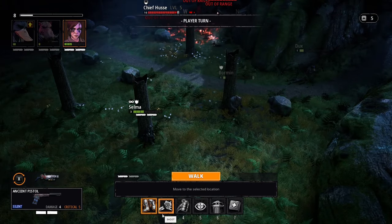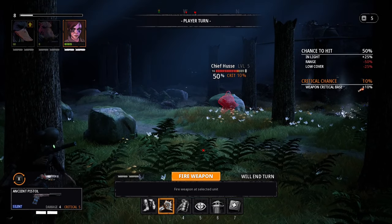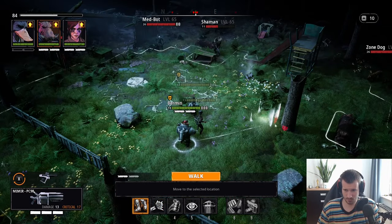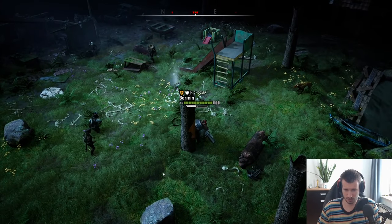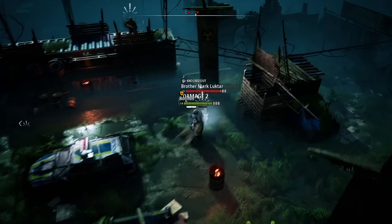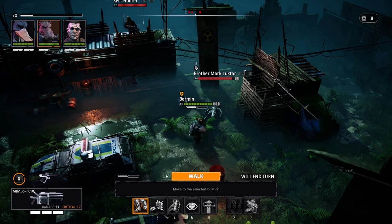Mutant Year Zero foregoes the chaotic RNG-based mechanics of XCOM. Hit chances are dealt in quarters: 25%, 50%, 75%, or 100% chance to hit the enemy. It makes the system more predictable and manageable. With a strong setup and planning, you can ensure a decent hit rate for your team. As you progress through the story and unlock stronger weapons and passives, the chances of your mutants dealing critical damage will also increase.